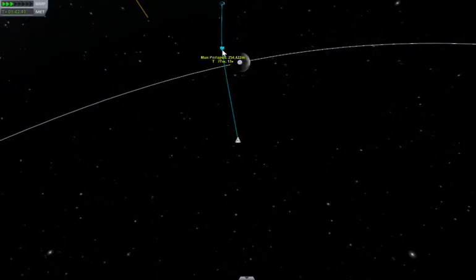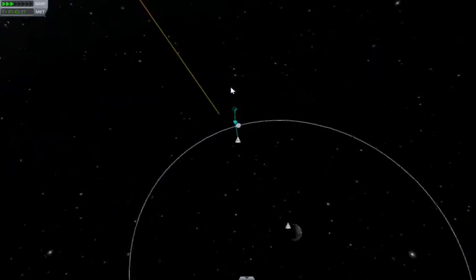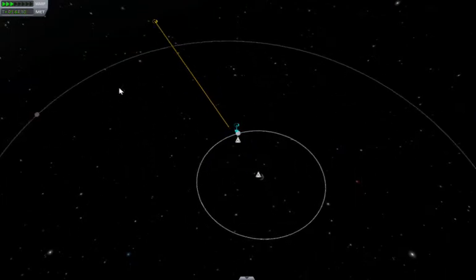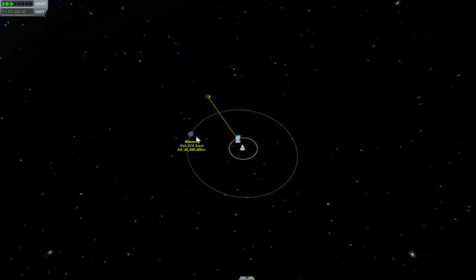Let's have a look and see what we're going to do. At the periapsis we want to be doing another little burn just to change our course, because we're going to be picking up speed here. We could even attempt another slingshot — maybe a double slingshot past Minmus.